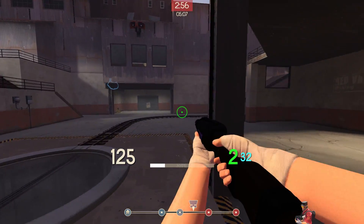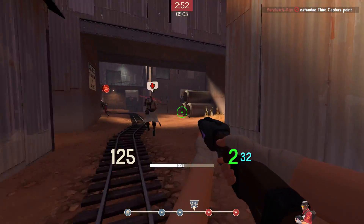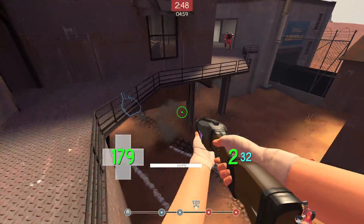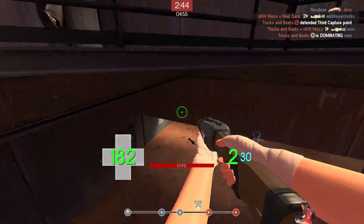Hello everyone, this is Red Robot, and the terrible tactic of the day is the Bird Scout. This is a loadout using the Soda Popper, the Winger, and the Atomizer — all of Scout's really jump-focused weapons to create a crazy high-flying playstyle.